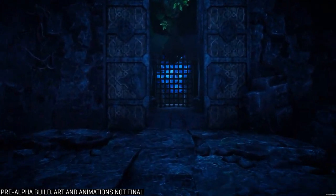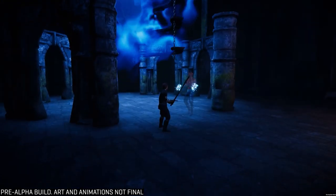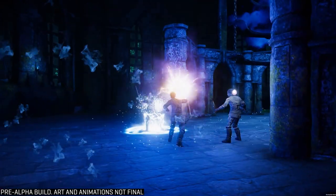I'll divide this up in a few sections to make this easier to digest. We'll be covering three aspects of the death system: near death, the death penalty, and post-death. So let's start with near death.